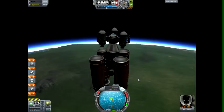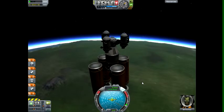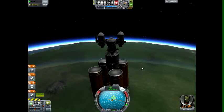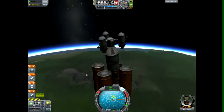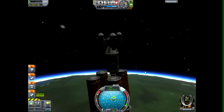Detached — next stage. Turn thrusters off; we want to save the fuel. Look at that beauty — no collisions, that's good.